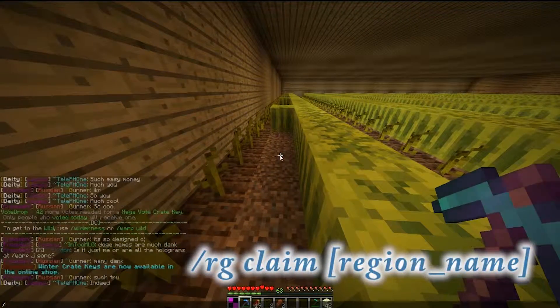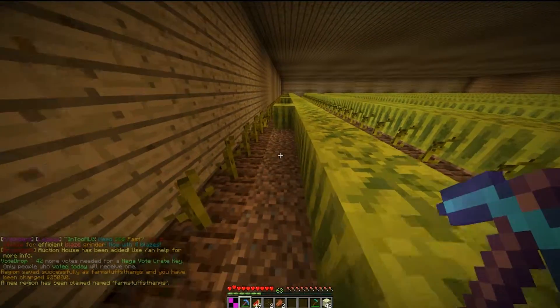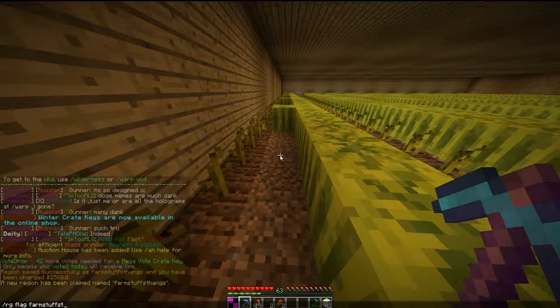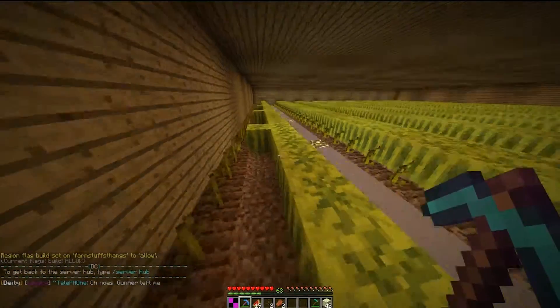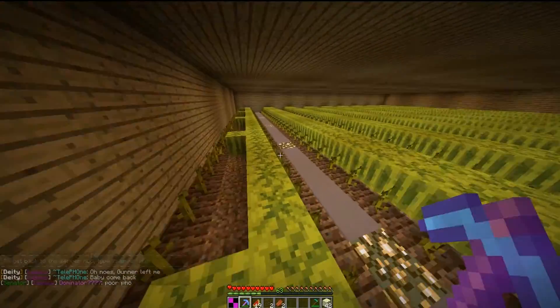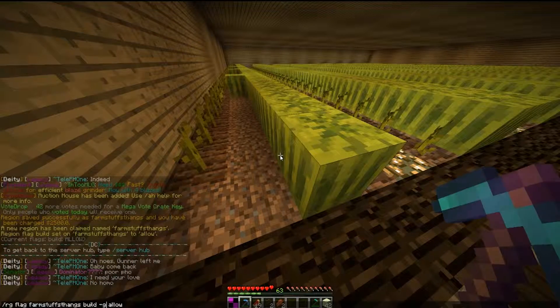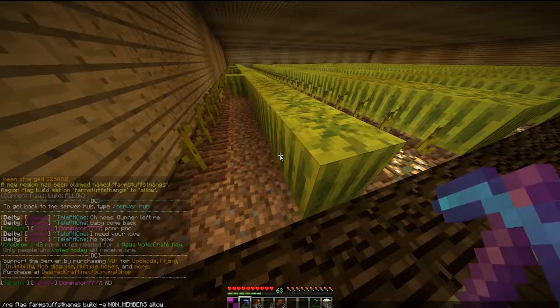Once you've got the points set, do RG claim and give your region a name — so this is 'farmstaffs things' — and there you go, already claimed. Then just do RG flag and your region name, then 'build allow', and boom, that's it. Now anyone who comes here can just hack up the stuff. You could be even fancier and do 'build G non-member allow', but either way it gets you the same results.